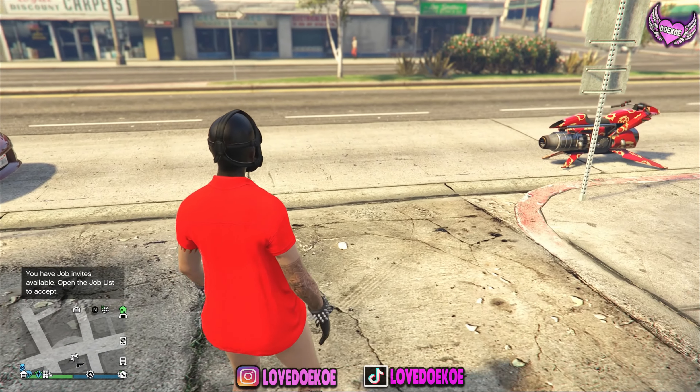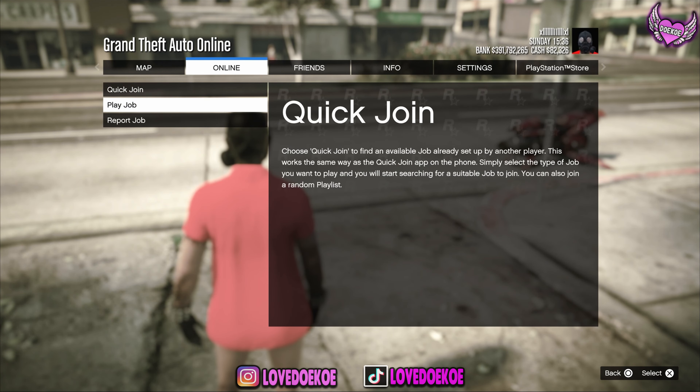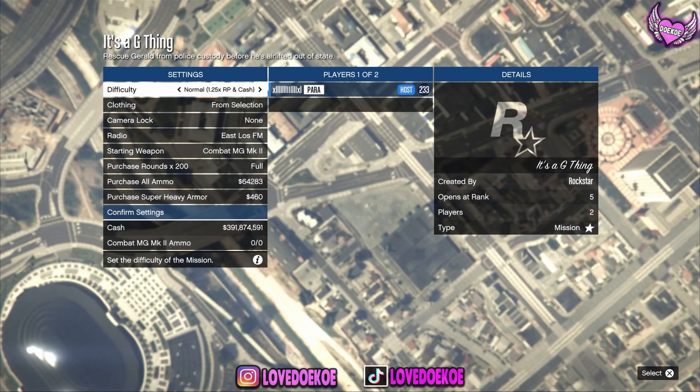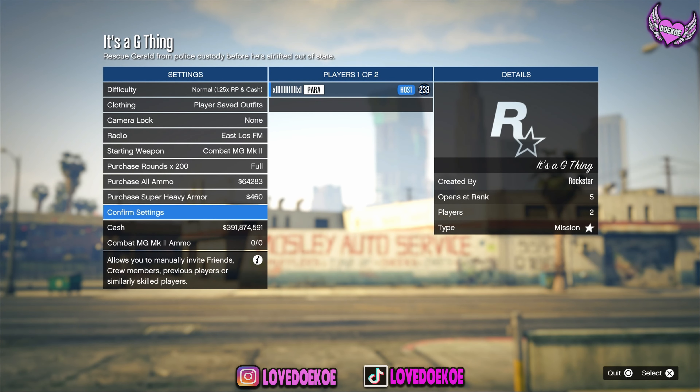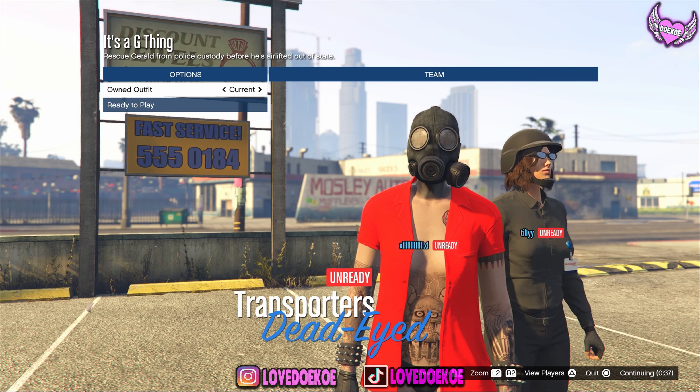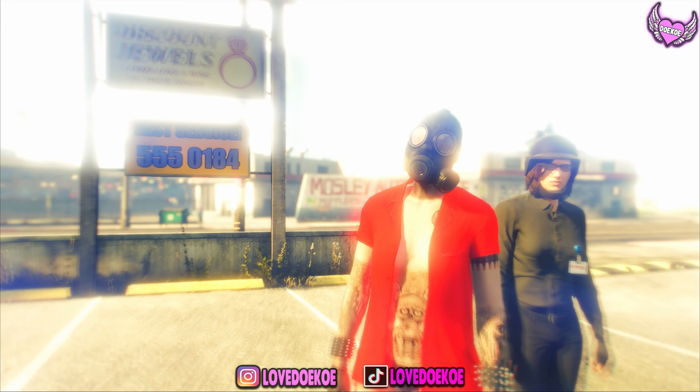When you're back in online, you're ready to start the merch job — it's a G Thing. Set your clothing to player-saved outfits, confirm the settings, and invite your friend. If you don't have any friends to play with, you can join my Discord to find some new people — I'll leave the link in a pinned comment and in the description. Now switch your current outfit one time to the right and ready up to play.